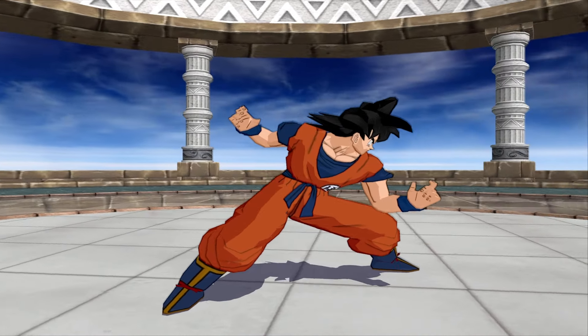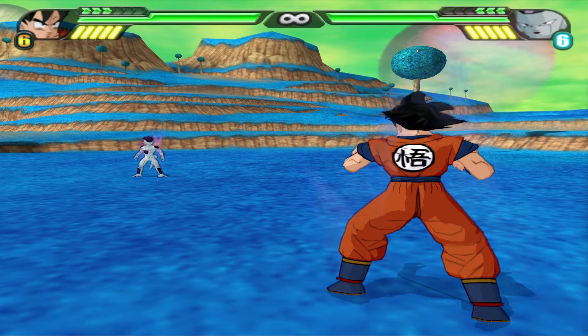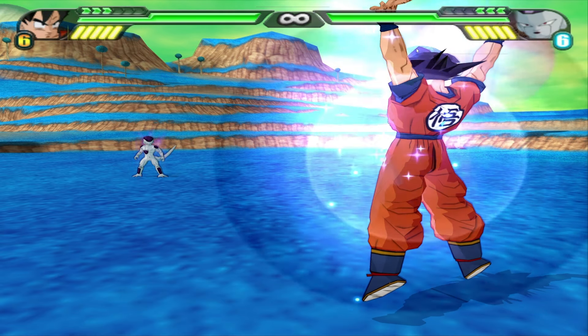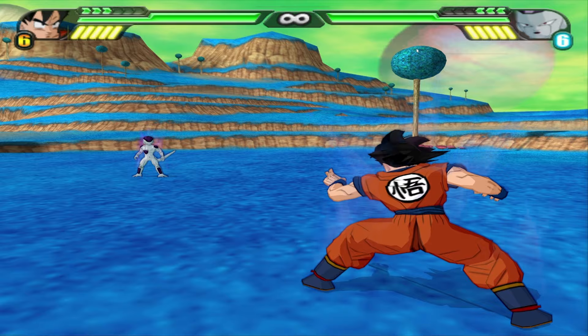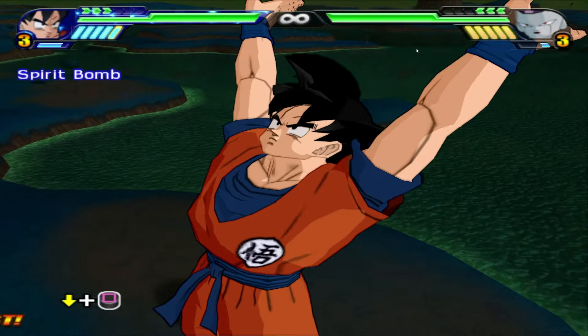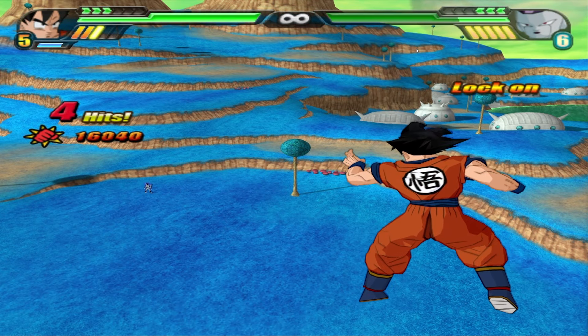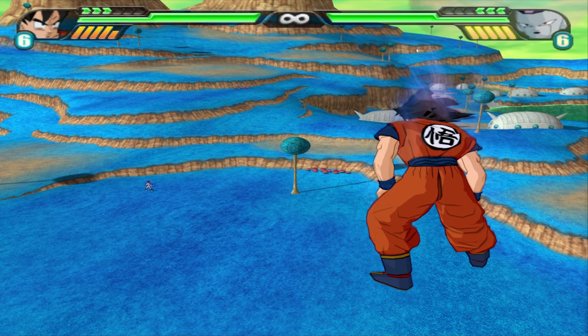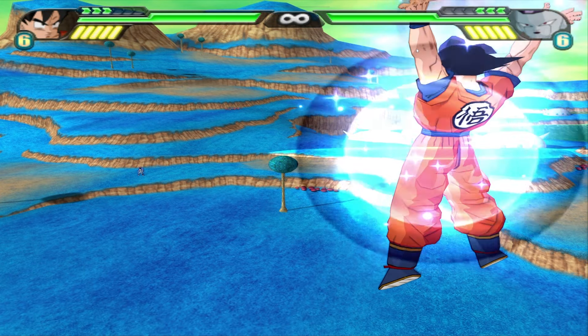I did mention something about a one-hit KO Spirit Bomb. Well, in Tenkaichi 3, Goku actually gets the ability to gain energy from everything around him, just like he did in the series, so he can charge the Spirit Bomb. You can charge it up to three times, and this actually changes the damage output significantly — so much so that you can actually one-shot most people, if not all, with the right setup. It's hard to pull off, but it's more than possible.